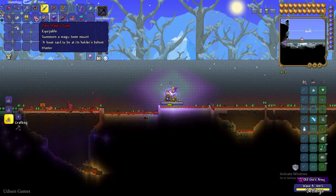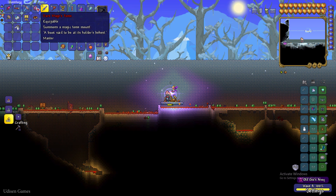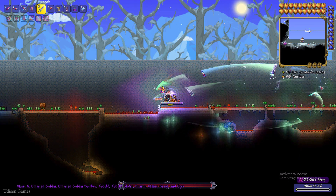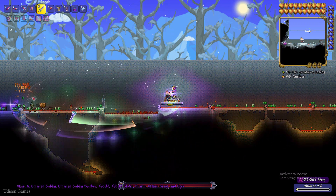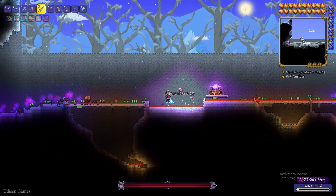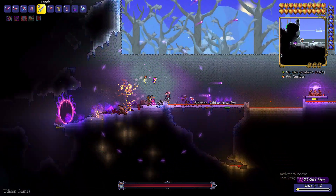To complete the event, simply leave — let the mobs destroy the crystal and everything disappears: the portals, the mobs, and so on. Sometimes the Dark Mage drops a magic book. Collect this item after the event ends.